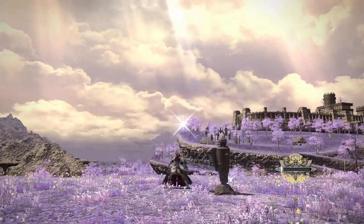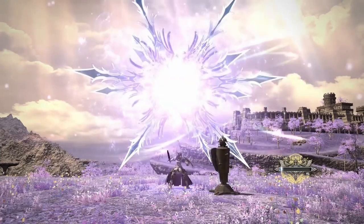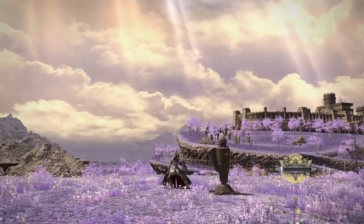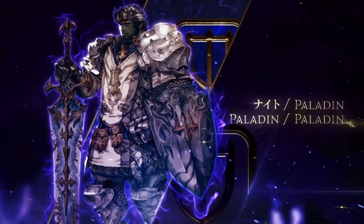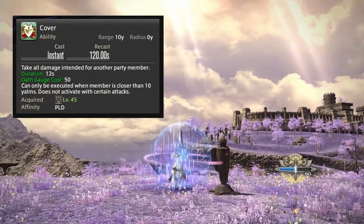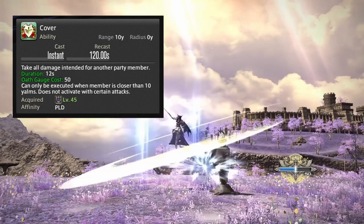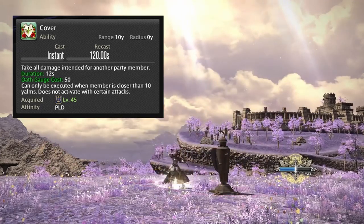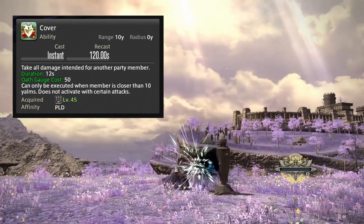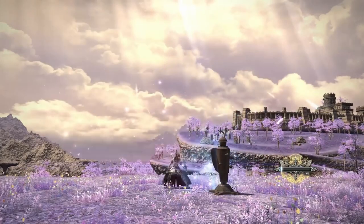Cover did get hit fairly significantly. It's now on the same cooldown and duration, but it now costs 50 oath gauge, can only be used within a 10-yalm radius, and no longer provides the trait that reduced damage taken by 20 percent — basically the Rampart effect when covering someone. So now not only does it cost gauge, but you also have to pair it with a cooldown, making Cover significantly worse.